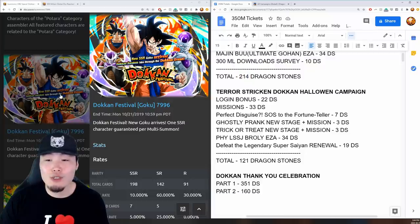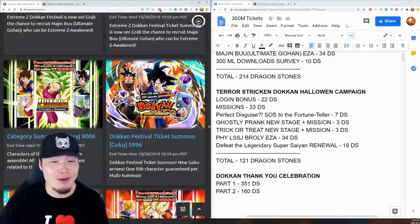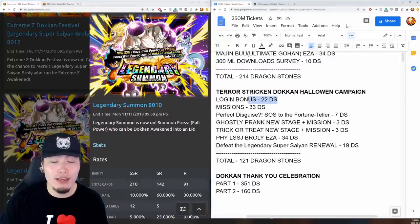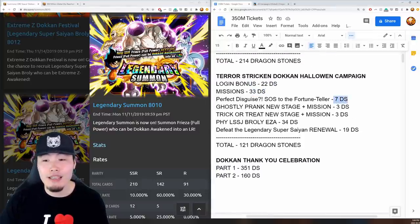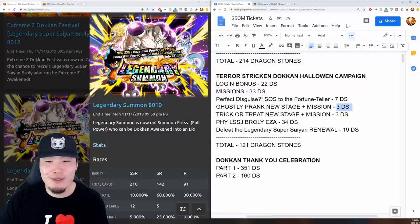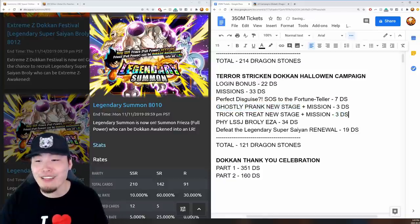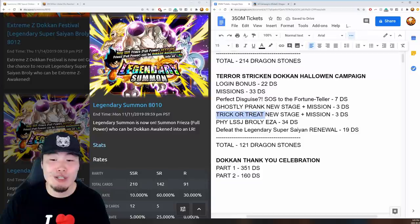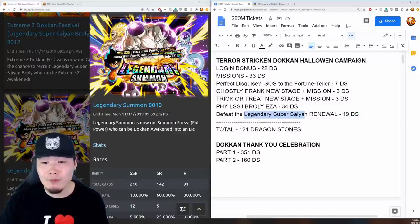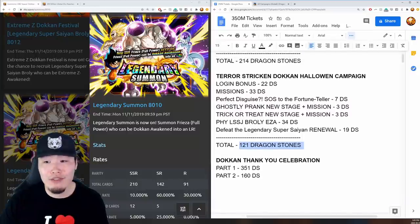Moving on to the Terror-Stricken Dokkan Halloween campaign, which featured the Full Power Frieza legendary summon banner. We got 22 stones from login, 33 from missions, 7 from the SOS to the Fortune Teller story event, 3 more from a new stage of the Ghostly Prank event plus mission, 3 more from the new Trick or Treat event stage plus mission, 34 from the Legendary Super Saiyan Broly Extreme Z Awakening, and 19 more from the Legendary Super Saiyan story renewal. Total: 121 stones.